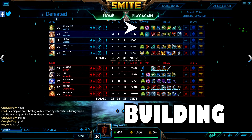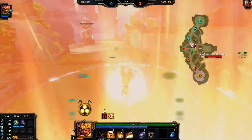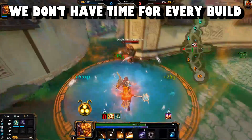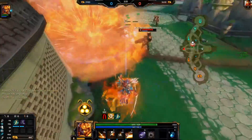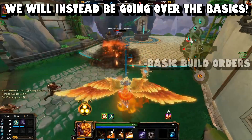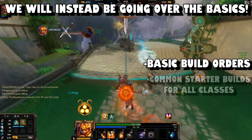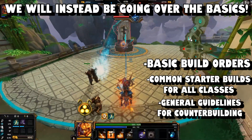The next topic we're going to cover is building. I'm doing a guide about duel and building is also a part of it, but I'm not going to be going over exact builds on every single character because I just don't have time for that. That would take way too long. I will be going over the basic starts in duel, the order in which you build things, starter builds at the fight for red, general counter building, basic stuff like that.